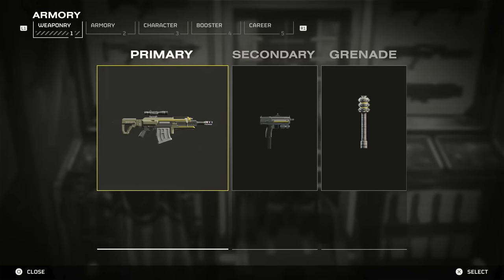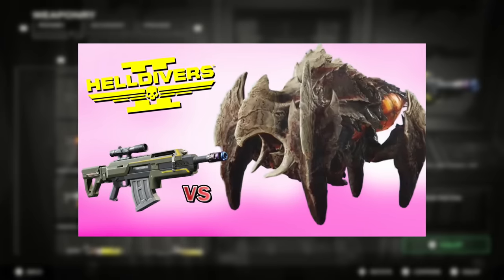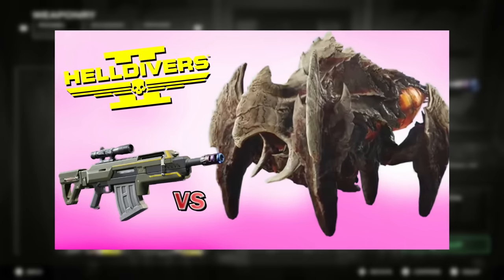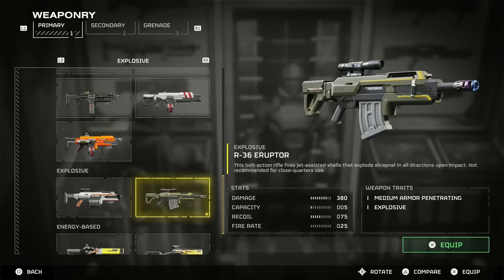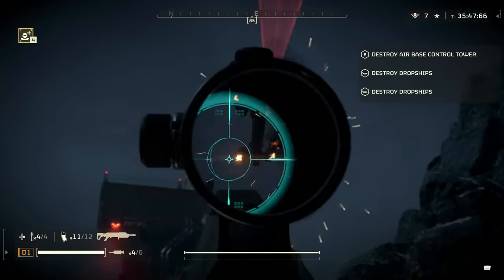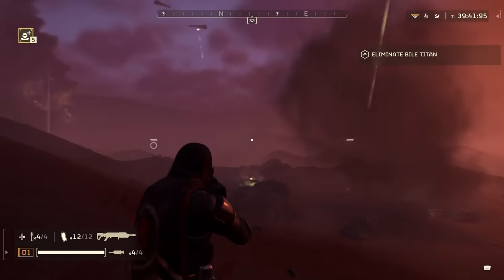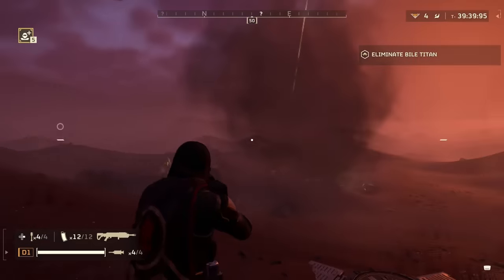I went more in depth on the stats for the Eruptor in my video showing how to use this gun versus the bugs, so I won't go into too much depth on the stats here. To recap: this thing has very high explosive and medium armor-penetrating damage, offset by lower capacity, higher recoil, and a very slow rate of fire. This is a bolt-action rifle, so every shot has to be loaded up.